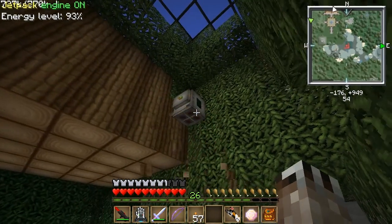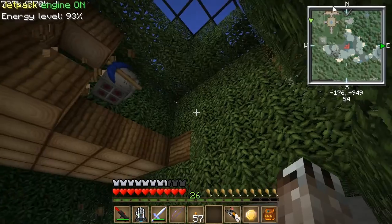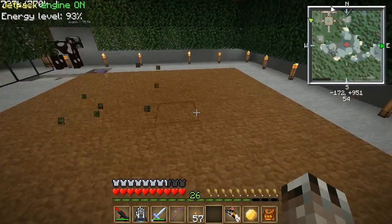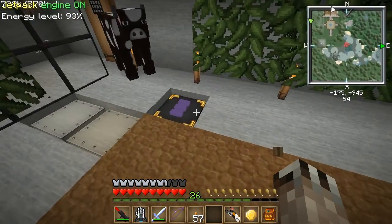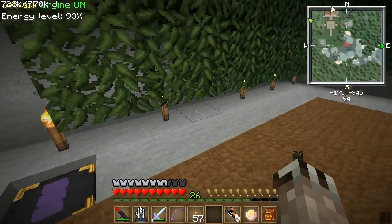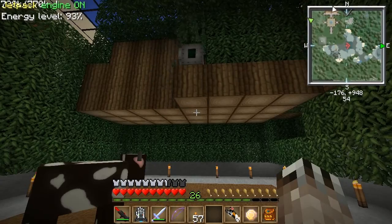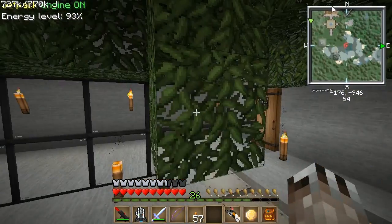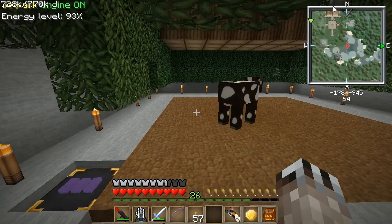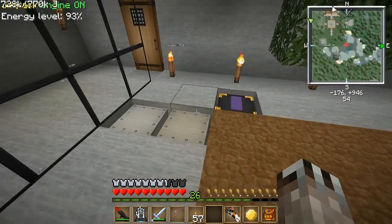Since that one sapling didn't grow, it keeps one bone meal and one oak sapling in its inventory, but that's not a problem. At the end, it comes back and dumps everything into this ender chest, which sends everything back to my base. It'll stop when it runs out of fuel — once it's at the point where it's going to start again, it'll check if it has less than 500 fuel, and if so, it'll just stop.